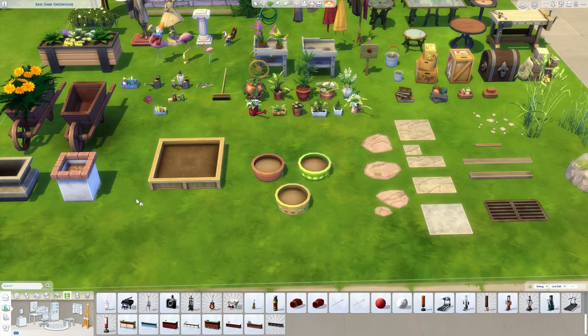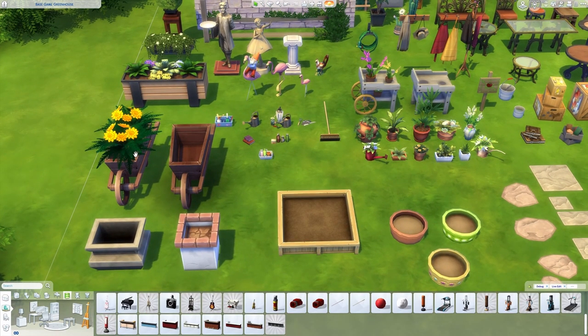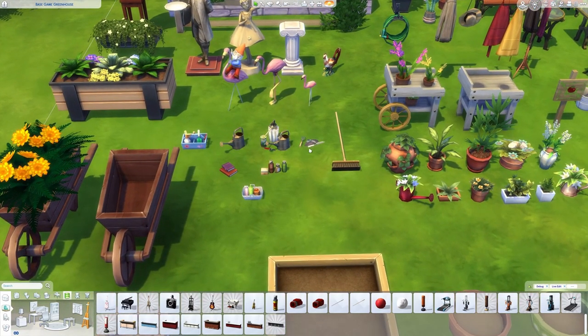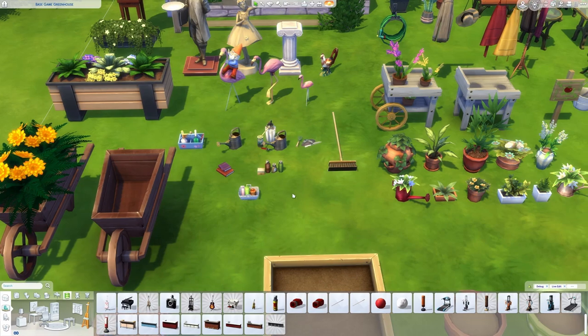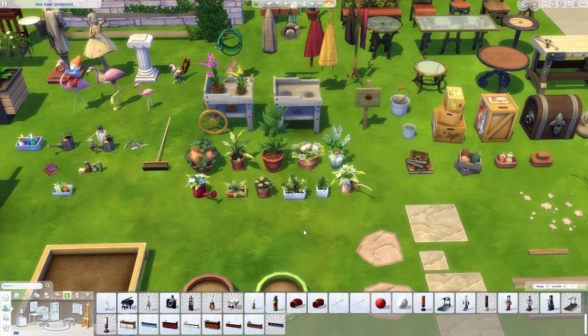It was really disappointing that we didn't get any new planter pots with the Greenhouse Haven kit. There are also two planters from debug — I always thought one of them was a strange chimney, but it's actually called a planter. We also have two wheelbarrows from debug, and a lot of small clutter in base game that can be used for building greenhouses. The most important part are the plants — we have a lot of small potted plants you can use to create fake herbs or simply use as-is.